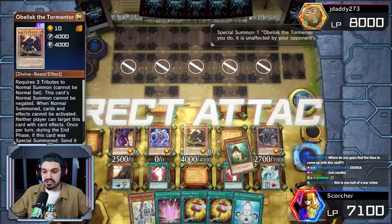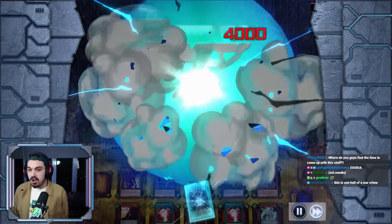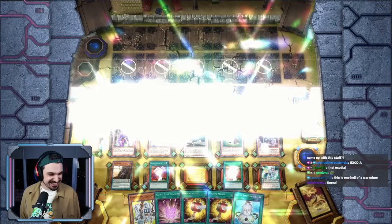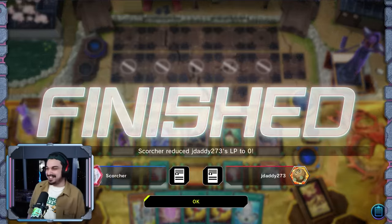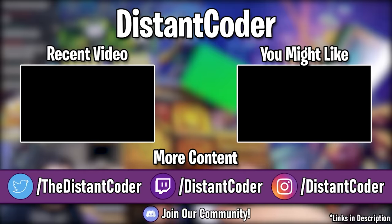We just summon Obelisk the Tormentor with the spell card and go Obelisk for game — frickin' Hulk Smash, my guy. That should be illegal, that should literally be illegal, man.